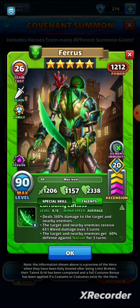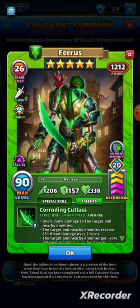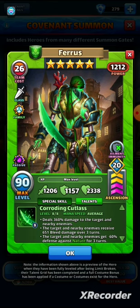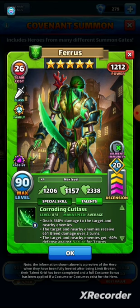Minus 60 is probably the highest elemental defense down we've ever seen in the game. The 360 damage to the target and nearby is massive, especially with that attack stat — with second limit breaks you're looking at 1200 attack. The bleed damage makes for interesting synergies too; there's no immunity to bleed like there is with the gargoyles, so bleed and sand damage are the ones you can freely use against gargoyle heroes.